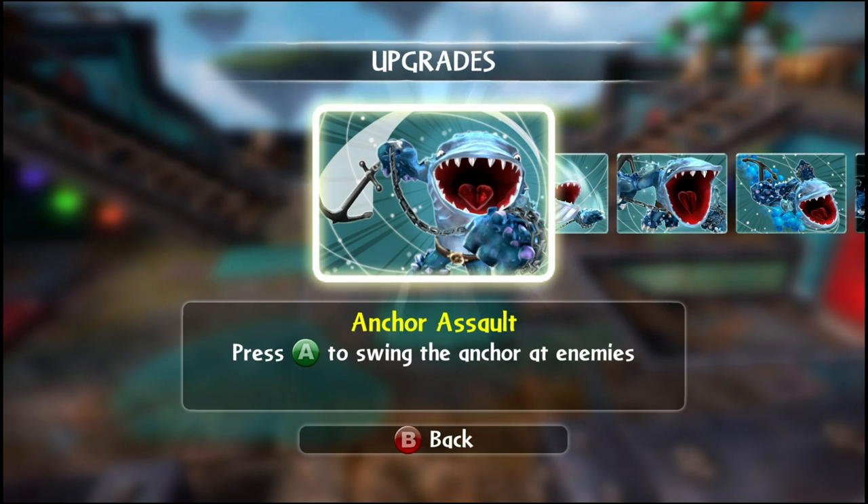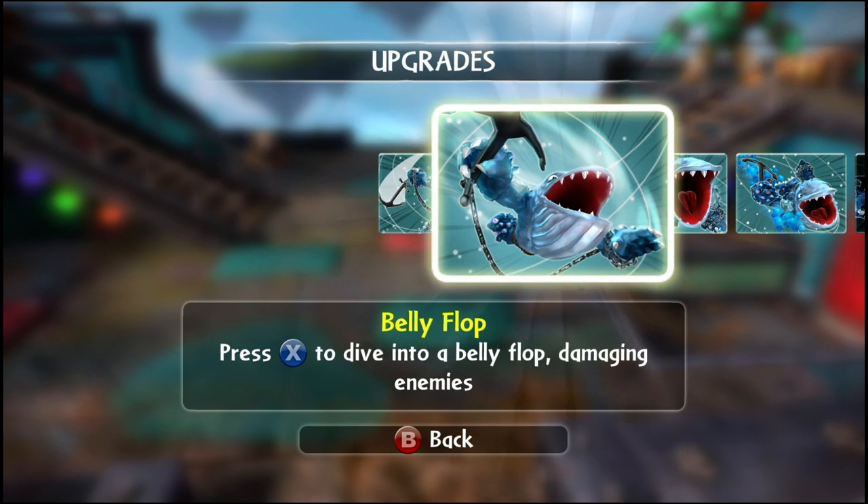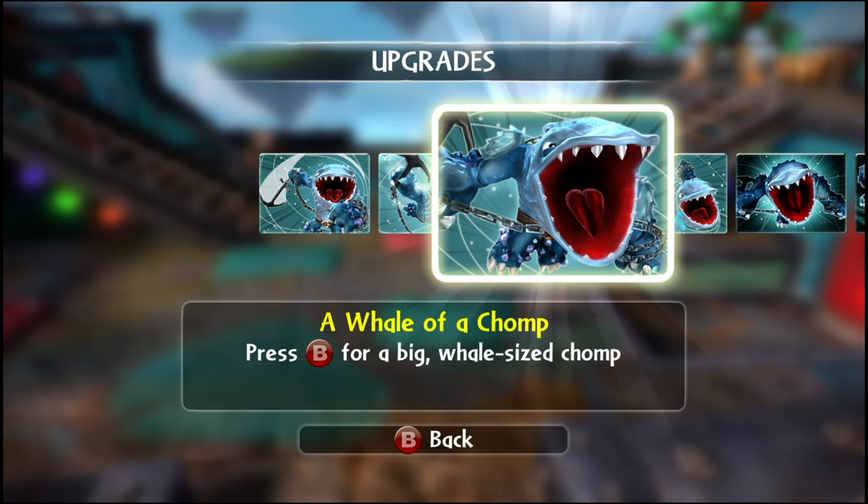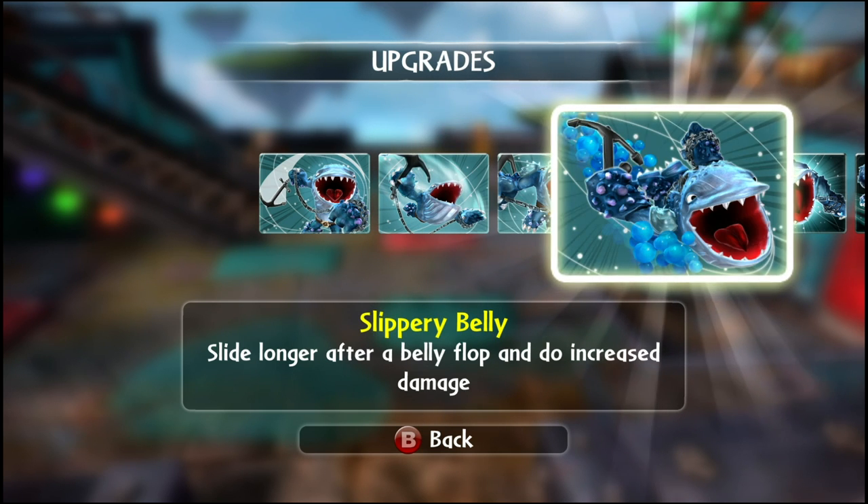The first attack is Anchor Assault — you just throw the anchor around. The second attack is called Belly Flop: you damage your enemies and all this water flies everywhere, it's pretty cool. And there's a third attack with the B button called Whale of a Chomp, where you basically just chomp your enemies.